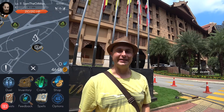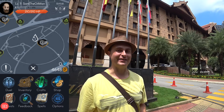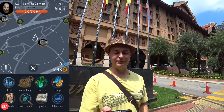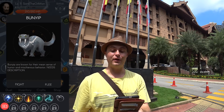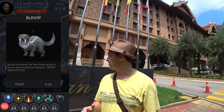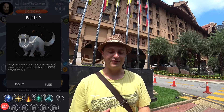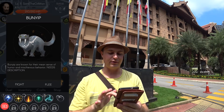Hi, it's Sam the Allman and I'm on my quest to fight every single different monster that I can find today. The first one I found looks like it is a Bunyip — and I was right. It's a relatively easy one, this is one of the easier monsters you can find, and I found it outside the Royal Chulan Hotel. Let's fight it.